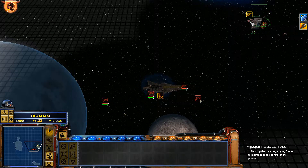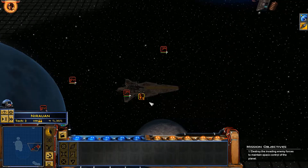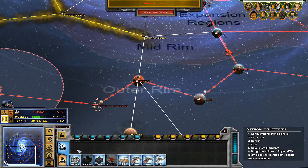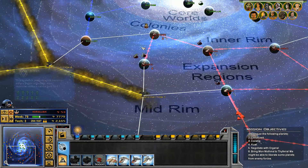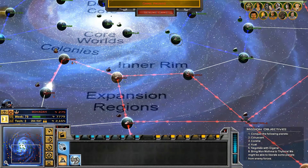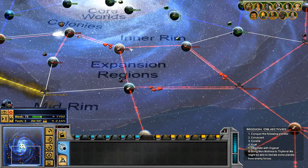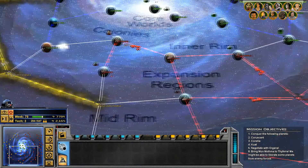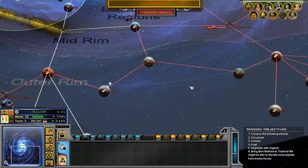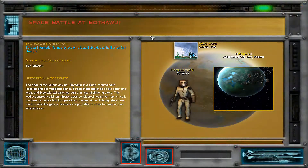This Venator is continuing to attack — I'm probably just going to skip ahead to its destruction. We have successfully staved off the attack over Ny'arwan. I'm going to add another space station level to that. I've got a spy drone to send at Sullust, and a bunch of smugglers I need to use. First, I need to figure out what other ships to send over to Bothawi to start this invasion. Looks like I've engaged someone at Bothawi, so we're going to quickly take care of that.